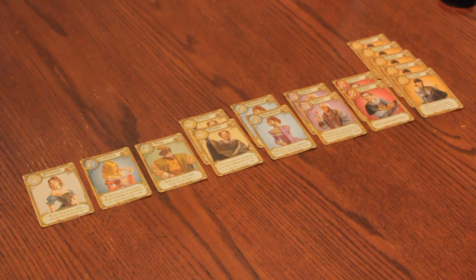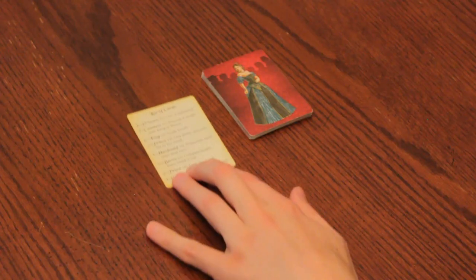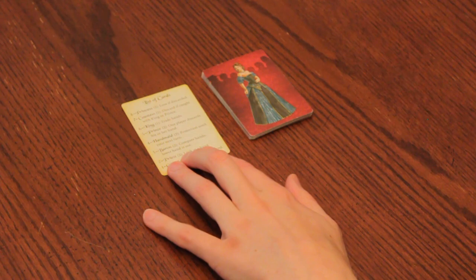There are eight types of card in the game, and each has its own ability. The game includes cheat sheets, so you won't need to memorize them. Each card has an action that you must do when you play it.